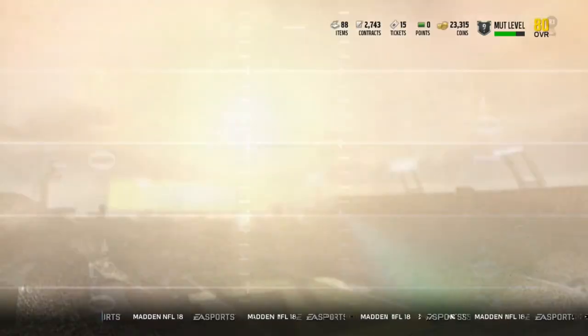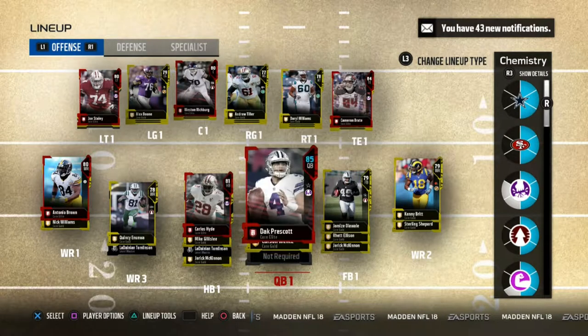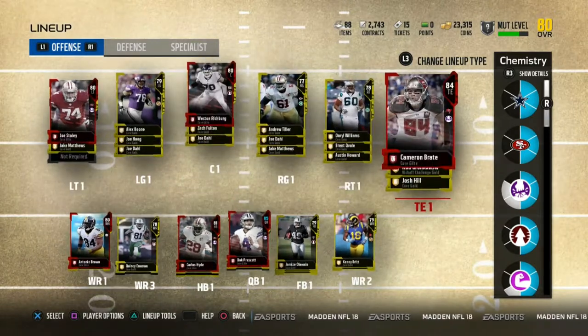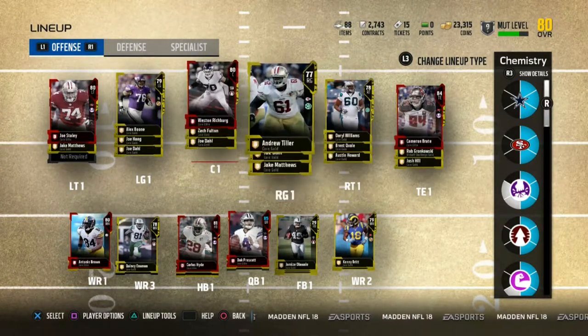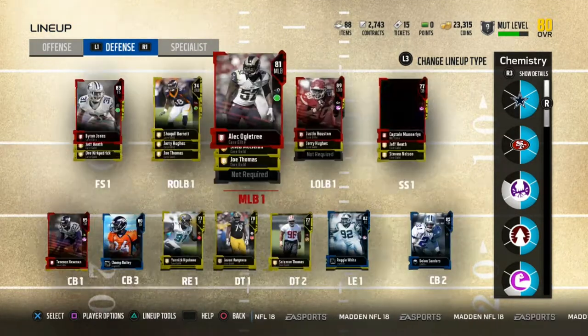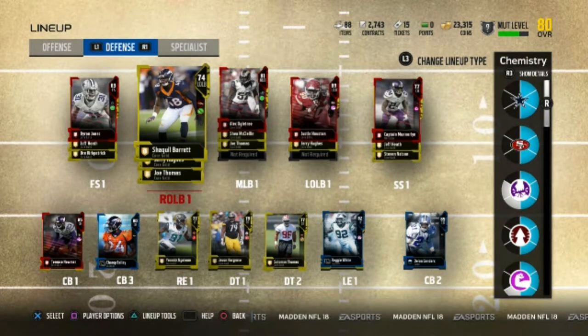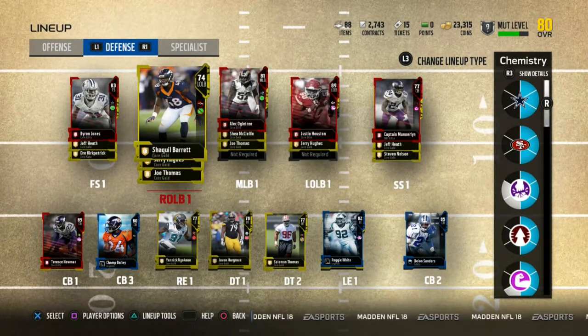Looking at the updated lineup — new on offense we got Joe Staley, and that's pretty much it for offense. Defense is really different now. We got Brian Jones, Torrance Newman, Ogletree, Justin Houston, and Mitch Hyde — the strong safety I haven't put into the lineup yet. We also got some legends: Champ Bailey, Reggie White, and Deion Sanders. It's a good mix of different players.